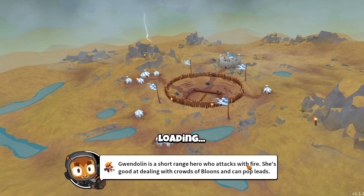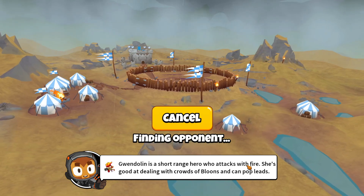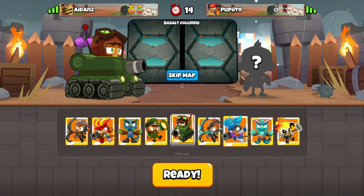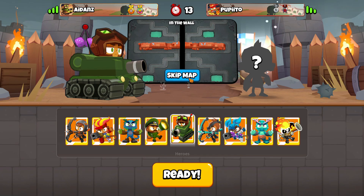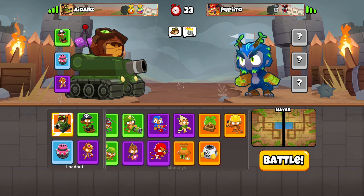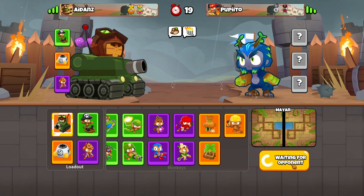Boat got a couple of buffs in the past update, so today we're gonna be testing out the boat because I think it's honestly could be good. Once you get longer range in your boat, the grapes on the grape shot now do like plus one pierce, which is really good. I'm gonna go this strat that I saw - Spoon Oil, he's a streamer on Twitch. It's boat and the spike factory, and I think this strat is actually a lot of fun.